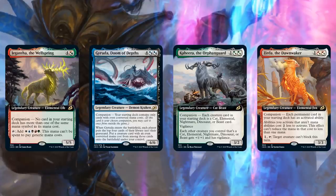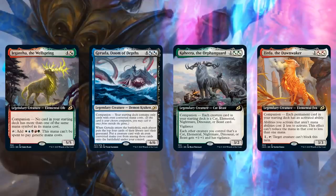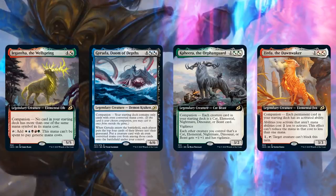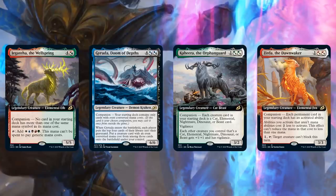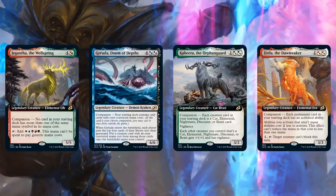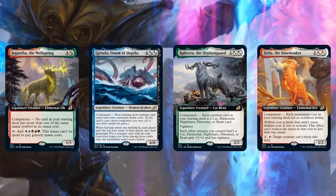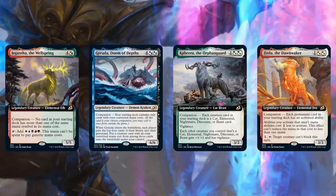Gyruda is a perfect companion for six-converted-mana-cost tribal, and I hope you bring it back on Commander Clash. The other thing we glossed over is that you don't have to play them as your companion — some of these are pretty good cards even without being a companion. Zirda, the Dawnwaker, the Boros companion, is one of the harder restrictions — having every permanent have an activated ability cuts a lot of Commander staples. But Zirda's ability of reducing the costs of activated abilities makes it go infinite with Basalt Monolith, so in your 99 or even as your commander, you can run Zirda with whatever Boros cards you want without the companion restriction.